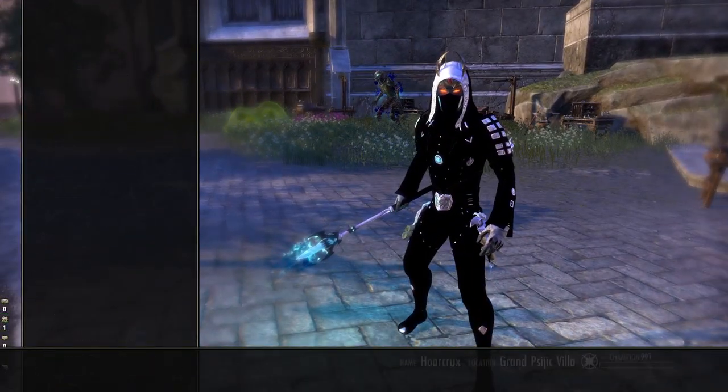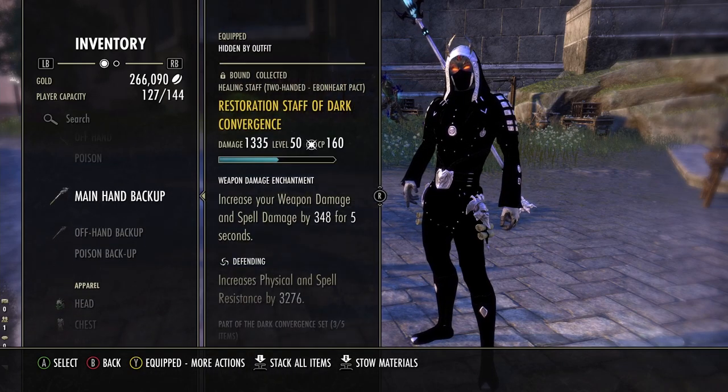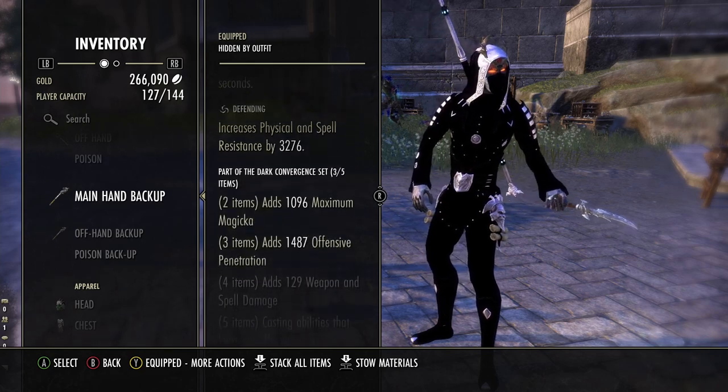We're running High Elf with Sugar Skulls and the Mage Mundus. Now let's go ahead and get into the bread and butter of the build. We're going to start with the restoration staff and conversions — I'm abusing this while I can.